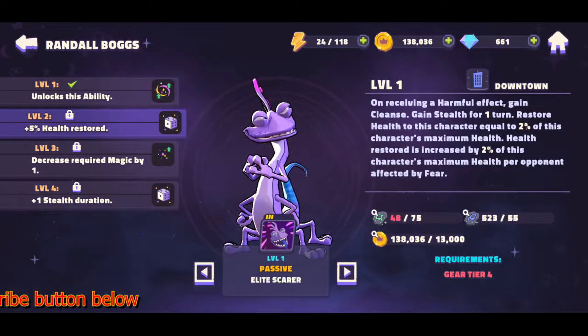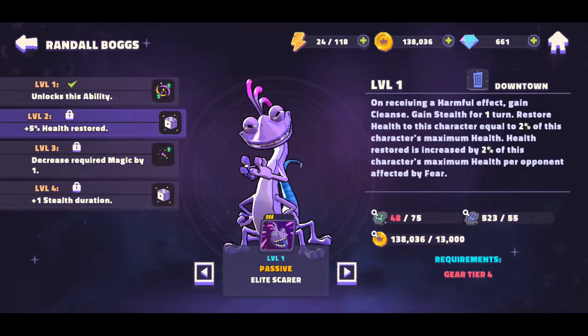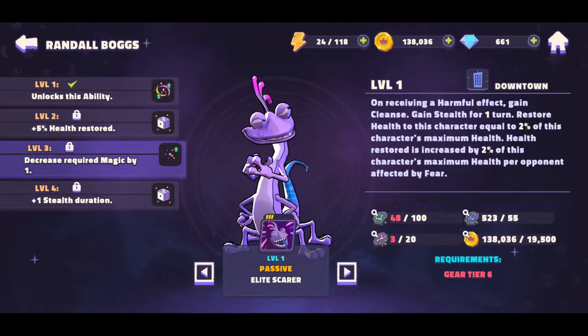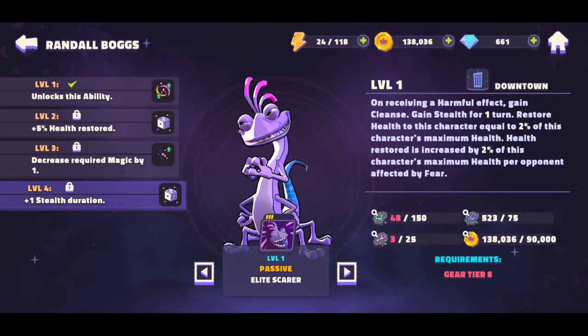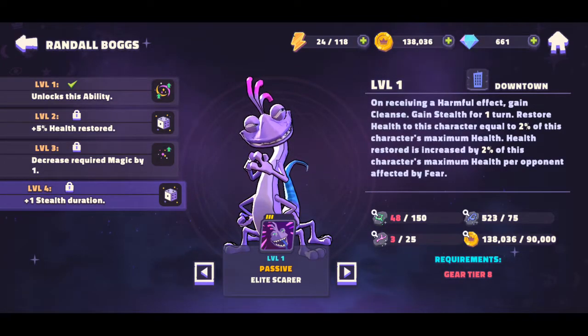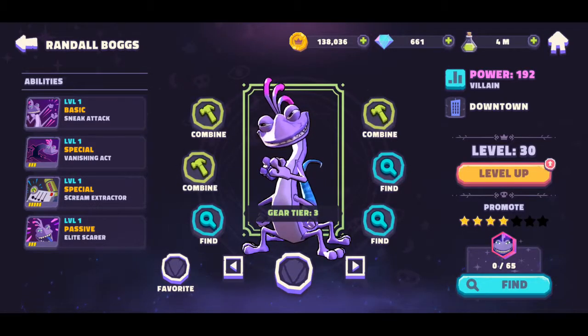At passive level two, the health restore increases to 5% instead of 2%, so 7% total — and you only need gear four, which is pretty easy. At level three it decreases the required magic by one. At level four, which requires gear eight, the stealth duration increases from one turn to two turns. Let's check him out in some quick gameplay.